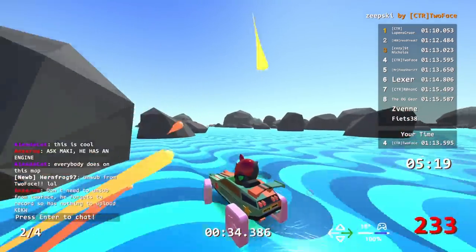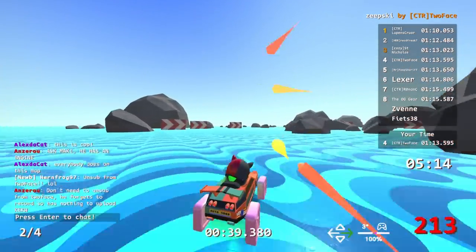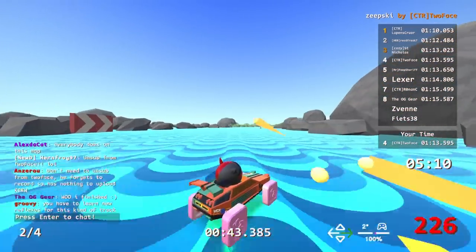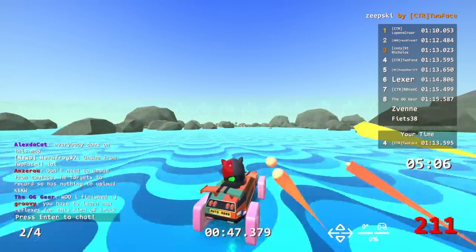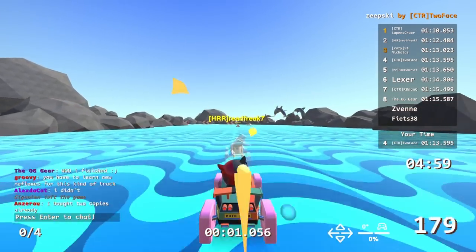Buy Zapkiss! Buy it! Do it now! Take your currency and spend it on Zapkiss! I need money to make more Zapkiss. Listen, bro, I bought two copies already. Very good, very good. That means I would have had to pay Unity, like, 40 cents. Wow.